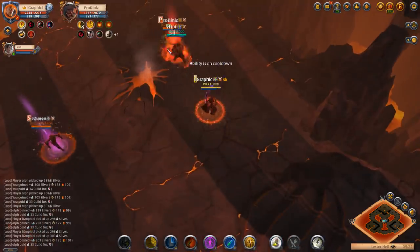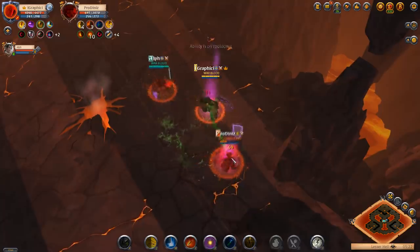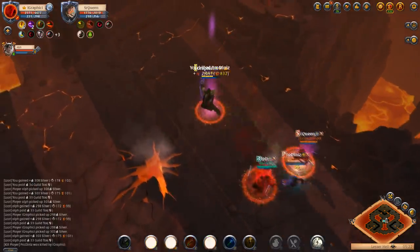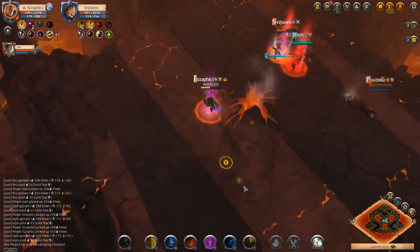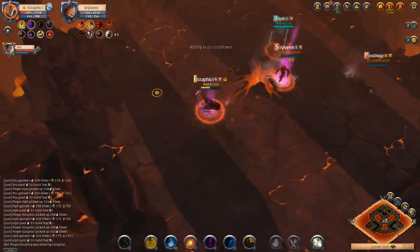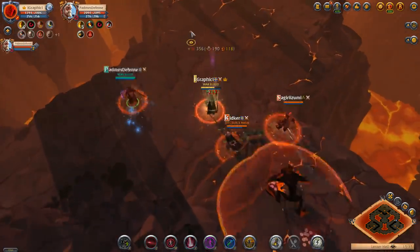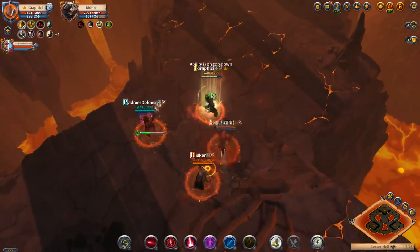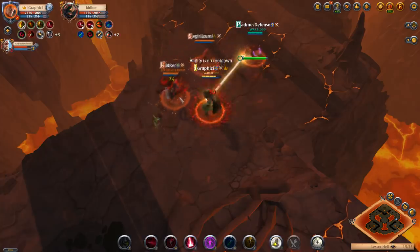Here we got another war bow 2v2 hellgate. We're going in hot on the guy on the side as they split up quite a bit. I'm going to go giant and get a lot of damage down on this first guy with Alf's help — we're going to kill him with no problem. I kite and get a good snare to keep me alive and keep him away. War bow is probably not your best option in 2v2 hellgates, but there it is, just kind of shredding.